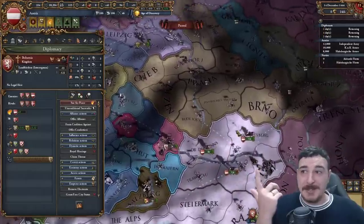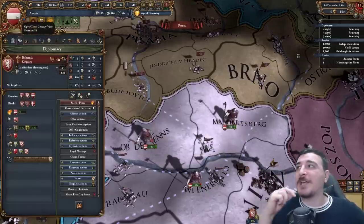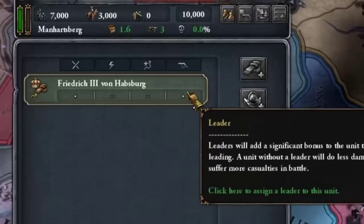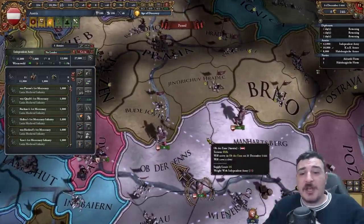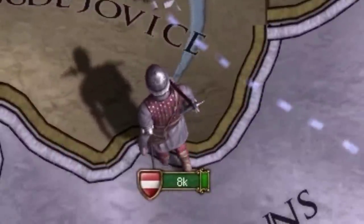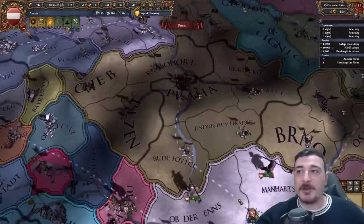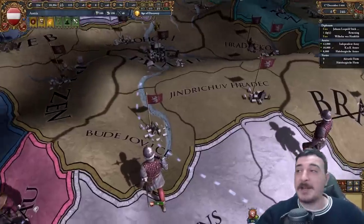We can now attack Bohemia with the Enforce Union CB, co-belligerating Switzerland just in case. We don't have mana points for a regular general, but we can make our leader a general - it increases his death chance but he's only 29. We're going to keep our units close to each other for easier reinforcement. With recent changes it's easier to get stack wiped, so be aware of that. Sieging down their capital and fort is all we need to enforce peace; we don't actually need to destroy their army since we can use it afterwards.